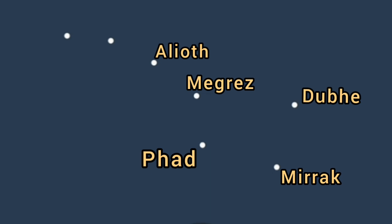Moving across, we've got Phecda. Unfortunately, Phecda is a bit of a boring one — there's not a lot to say about it, it's just an ordinary star. Then we've got Megrez in the top left, which is probably the faintest of the plough stars. Then we've got a great name — Alioth, which sounds like it came from Lord of the Rings or something. Alioth is actually a variable star, but only slightly, and it's probably the brightest star of the seven.